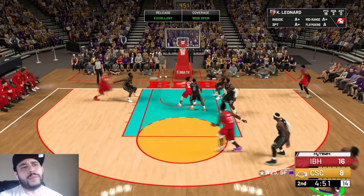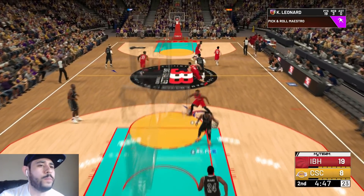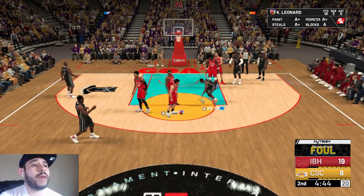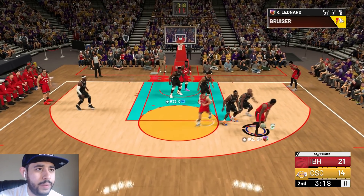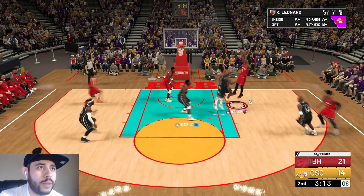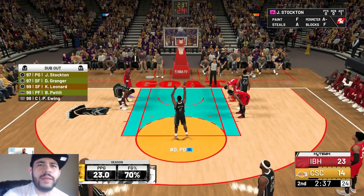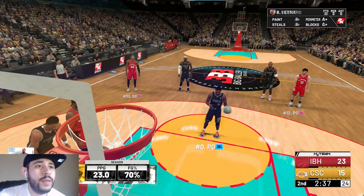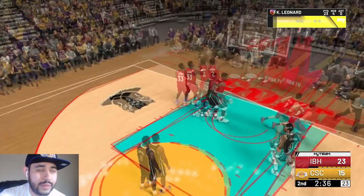Kawhi pulls up for three — too easy! Nice simple move. Wait, I'm stealing this — I got Lockdown Defender activated. I smacked him! Going to the post again, come here little fella. He's not even sending a double team so I'm just fading away again. Kawhi is a little tired — he already has the Gatorade symbol — but it's okay, he played through Game 7 against the Sixers, he'll be fine.